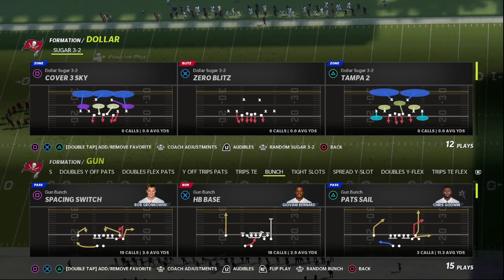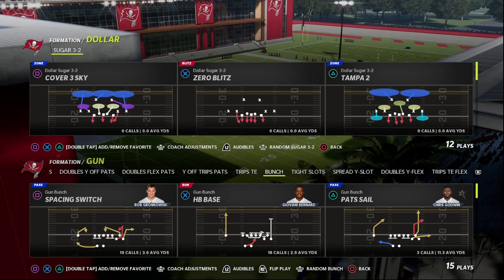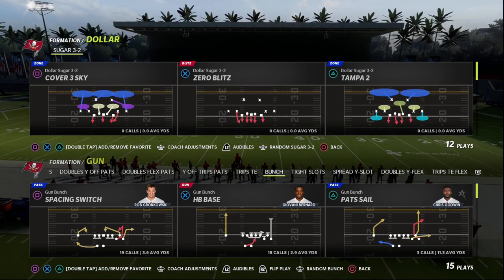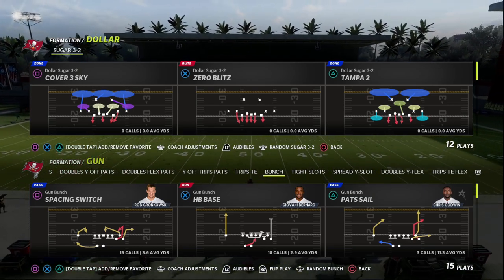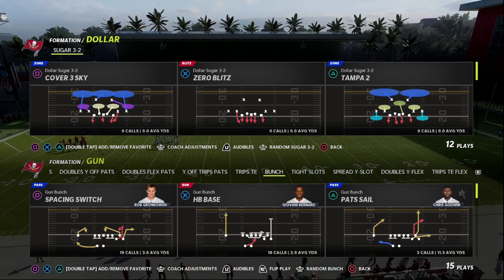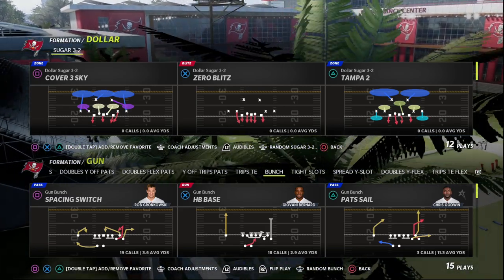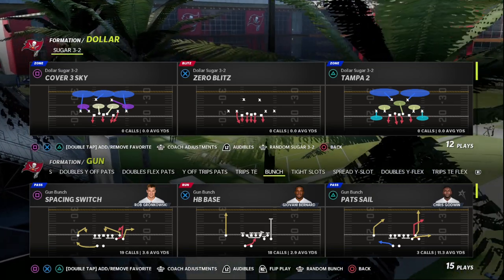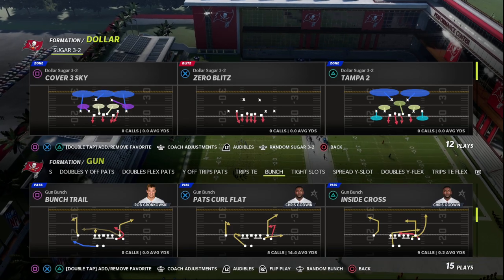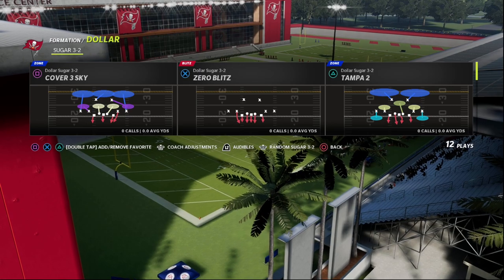What's good YouTube. In this video I wanted to show you a slept-on formation called the Dollar Sugar 3-2. This is a formation I honestly haven't run much this year, but I'm finding late in the year to be really effective. If you want to learn all the ins and outs of this defense, make sure you join our Patreon.